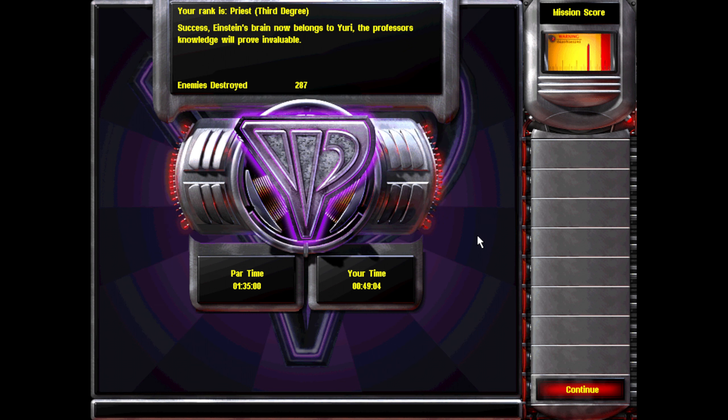And there we go. Looks like the first time this was just busted for some reason. And we are the priest of the third degree. Success — Einstein's brain now belongs to Yuri. The professor's knowledge will prove invaluable. Well, well, well. Thanks for watching and see you next time.